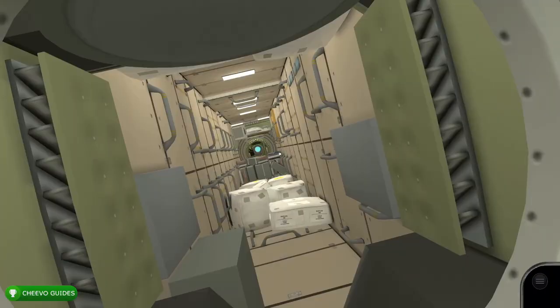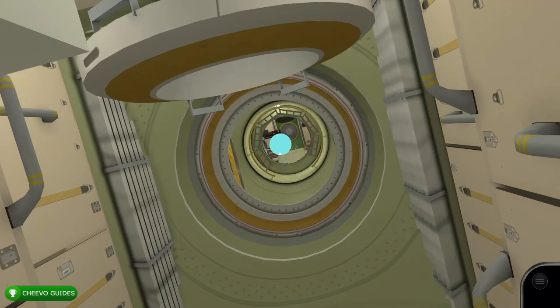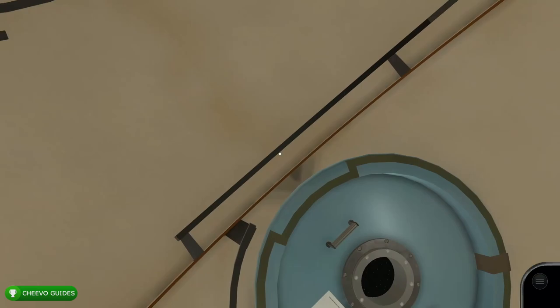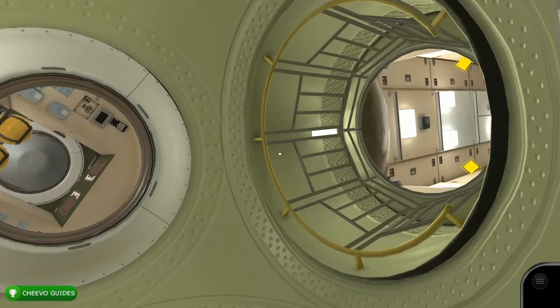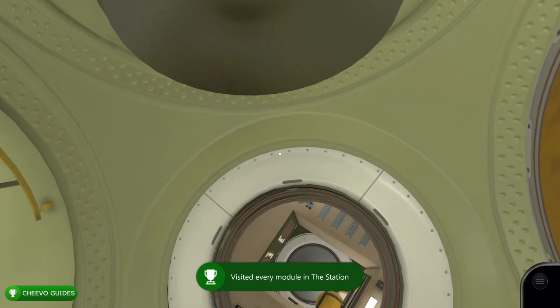Once you get into this little hallway, continue all the way to the end. When you reach this area, look down again and float down into the next module — it's just one room, so after you get in you can exit right away. There's also a module on top. If you did everything correctly, once you get into the top module you should unlock the achievement for exploring every single module in the space station. At this point the game becomes fairly linear.